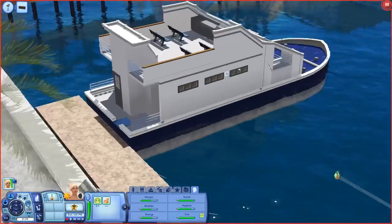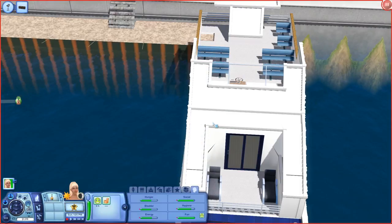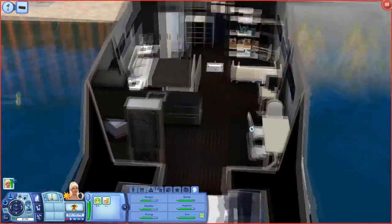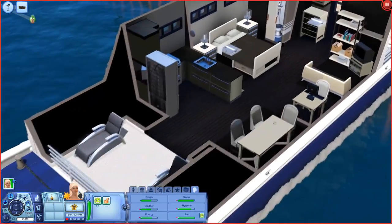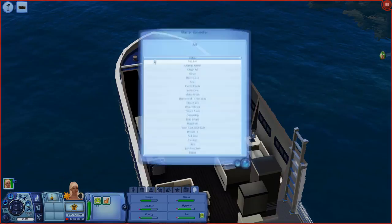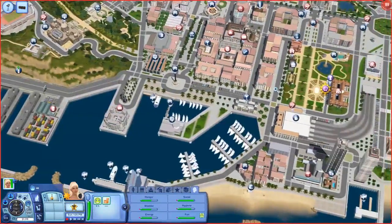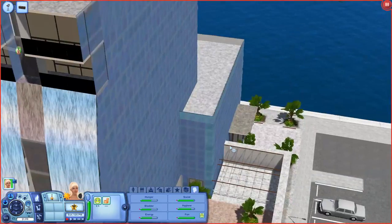Someone lives here in a little houseboat! Let's open this one up and peek inside. Turn on the lights — this one is really, really cute. I like it because it's all black — my favorite. Everything is where you need it, they even have a PC. Super cute. I'm definitely saving this for Isla Paradiso. I want to play Isla Paradiso and I was told it works really well with the new patch.